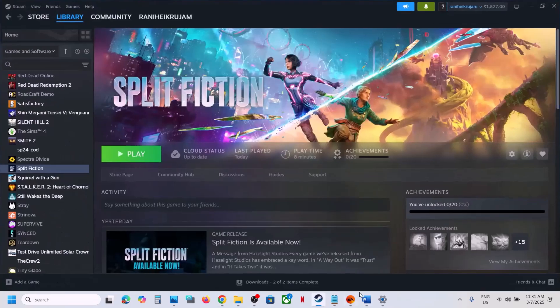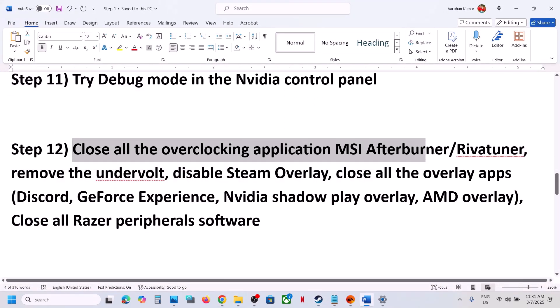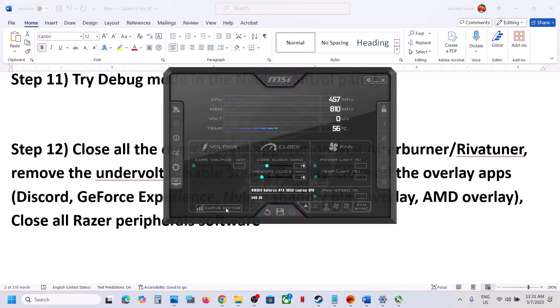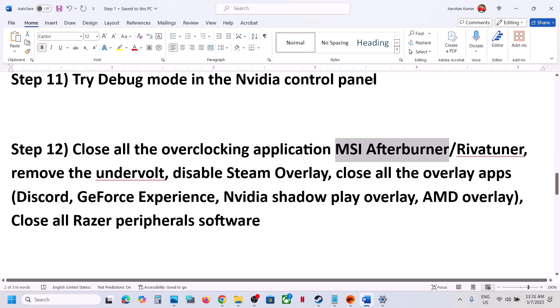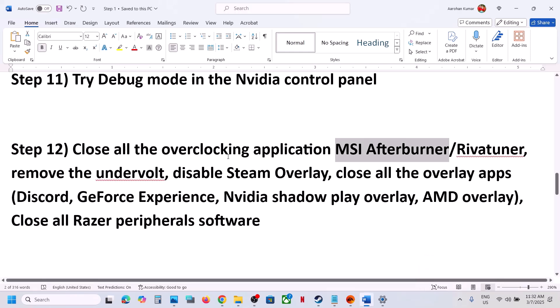The next step is to close all overclocking applications. If you have MSI Afterburner or RivaTuner running, close them — they may be hidden in the system tray so right-click and close. If you have any other overclocking application running, close it as well. Also, if you have undervolted your system, remove the undervolt and then launch the game.